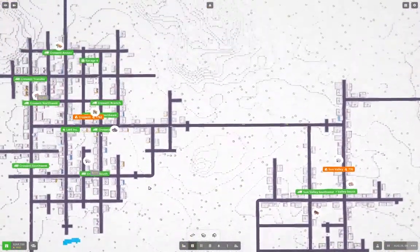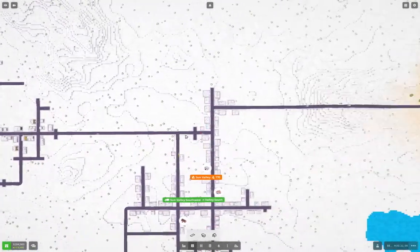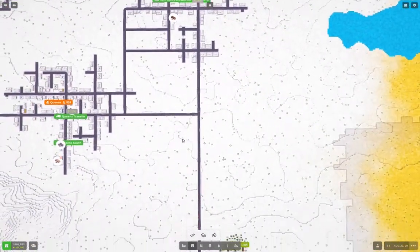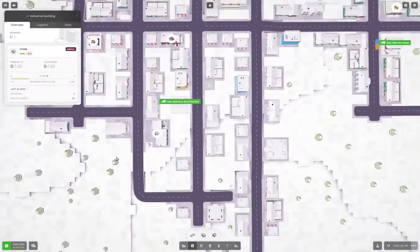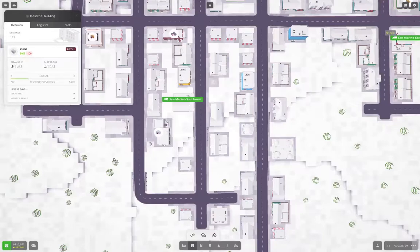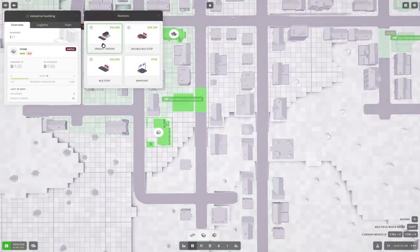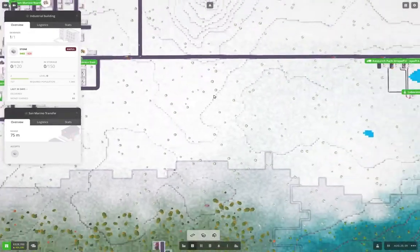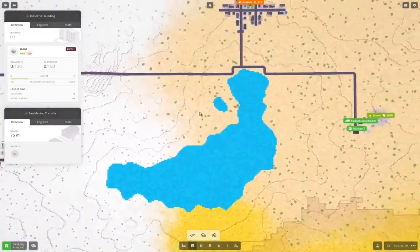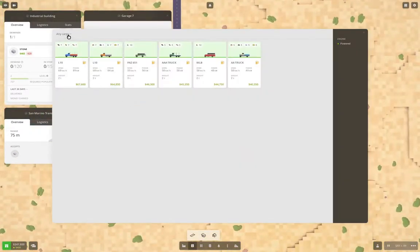Now somebody takes stone — what's this? Stone brick — no, we can't do stone brick, we don't have stone processing yet. But something is accepting stone — we're accepting stone down here. I think we can possibly deliver there. We're going to need a station — if we put it here, yep, good. Close that, now we can go back over to our stone.